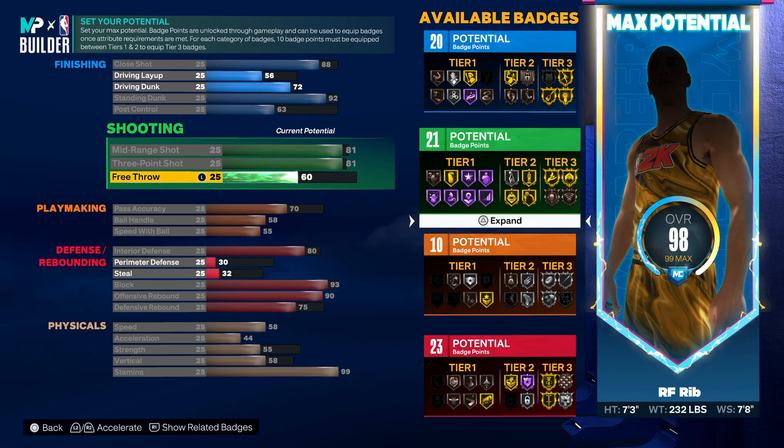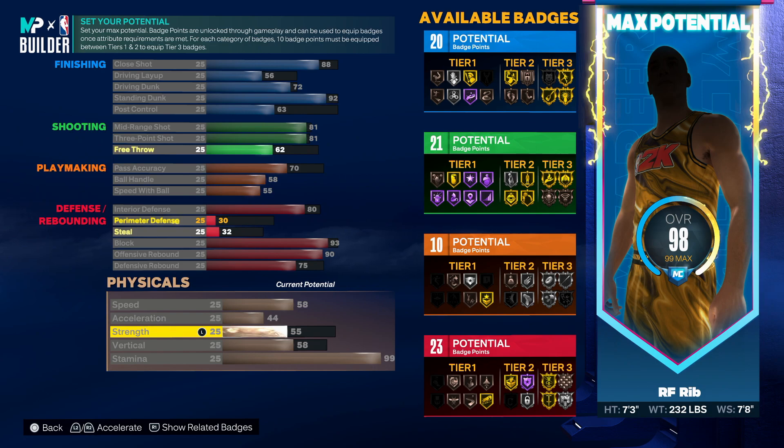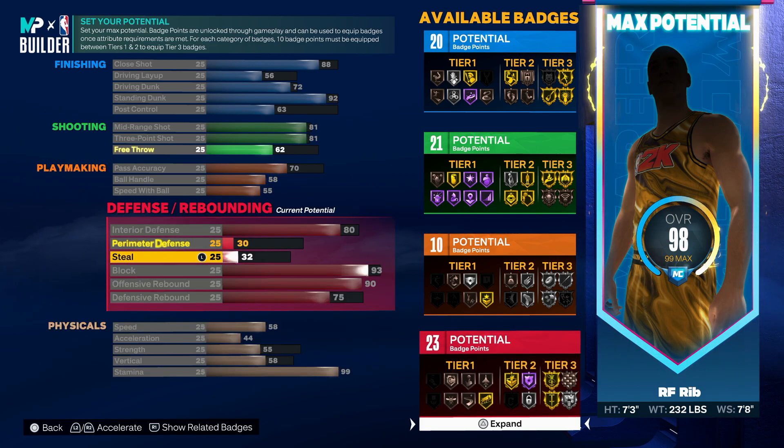I like my diming paint beast a lot more. It can't shoot, but it has 99 everything on defense pretty much, and 86 pass accuracy. Another issue is strength is really low on this build — that's another issue.